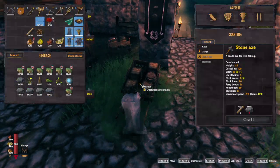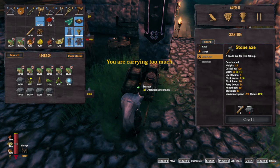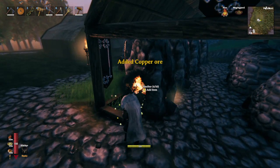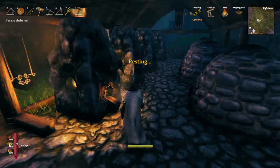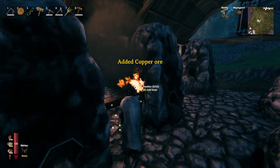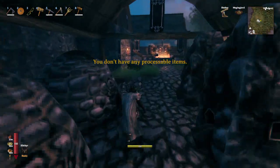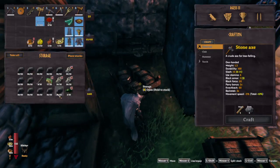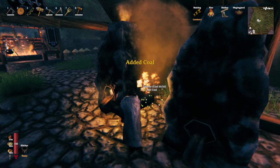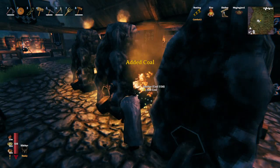Hi everybody, and welcome to episode 80 of us playing Valheim together. In the last episode, we managed to get ourselves quite a bit of copper, which all now needs to be smelted. We've also got quite a bit of silver that needs to be smelted, but we won't do it all at one time. We need more copper for all our different lights, and of course we need bronze as well, which we are severely lacking. We've got quite a bit of tin.